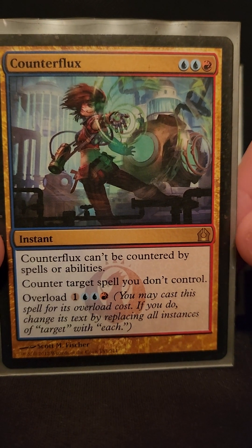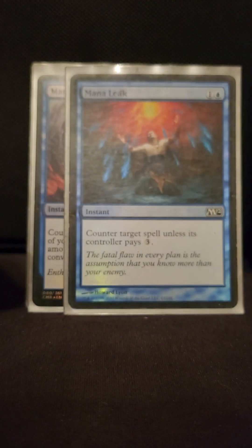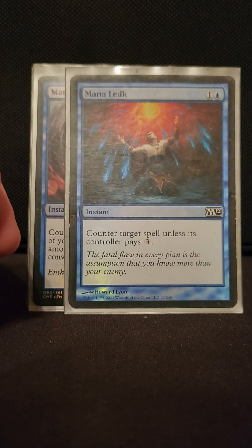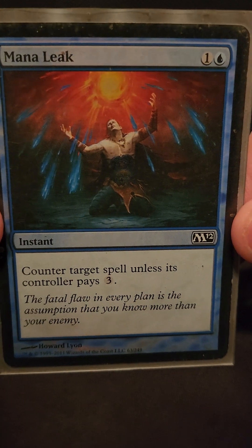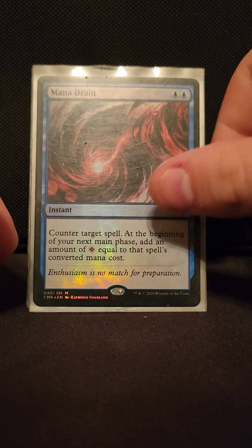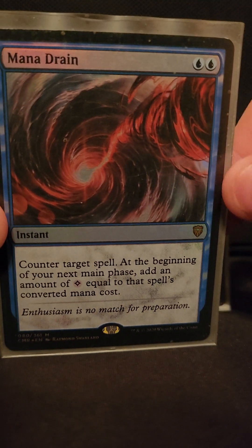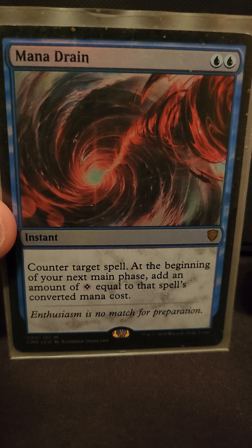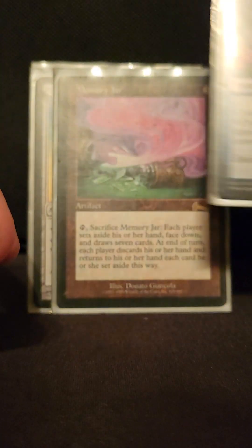Counterflux — can't be countered, everybody knows this card. Mana Leak — counter unless they pay three. Mana Drain is the boss when you need that extra mana for suspending all the stuff in your hand; it really comes in handy.